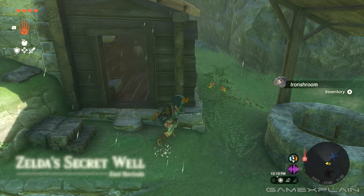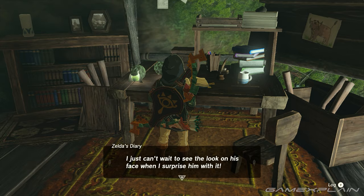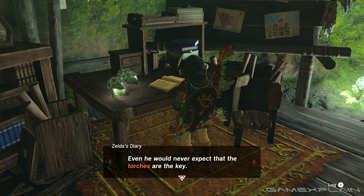There's actually a side quest tied to getting this piece of armor, and that's found in Hateno Village, down in Zelda's Secret Well. Reading her journal will reveal a brand new champion's tunic is hidden in the Throne Room, and revealing it is tied to the torches.